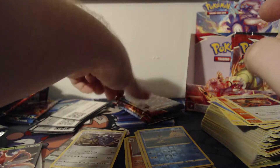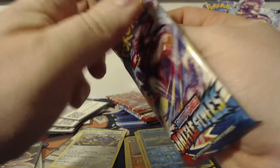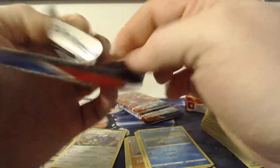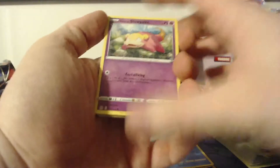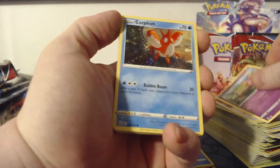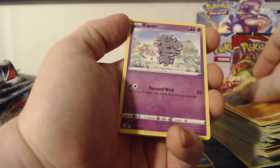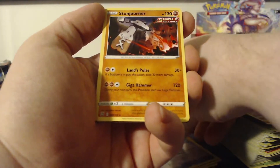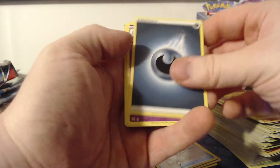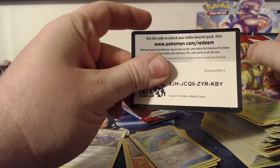I don't really edit my videos as I don't have much time to actually edit them. Next pack: Galarian Slowpoke, Corphish, Salandit, Rolycoly, Espurr — the reverse is a Fan of Waves — and the rare is a Stonjourner. With a Dark Energy, Grumpig, Luxio, Spupa, and the code card.